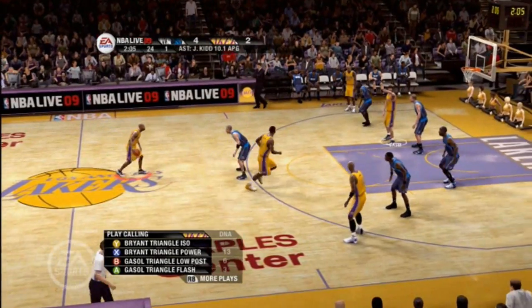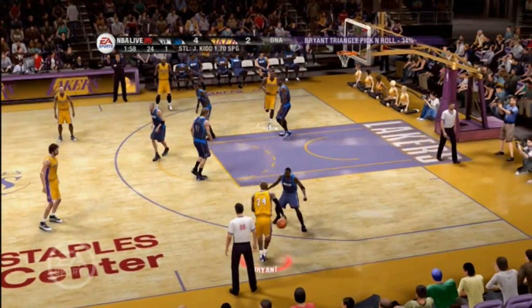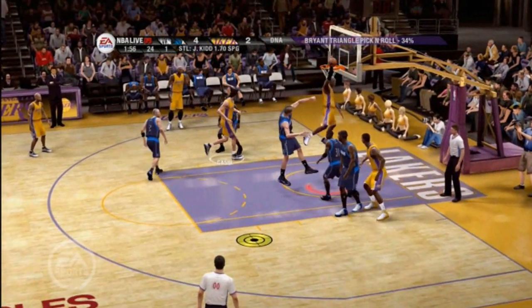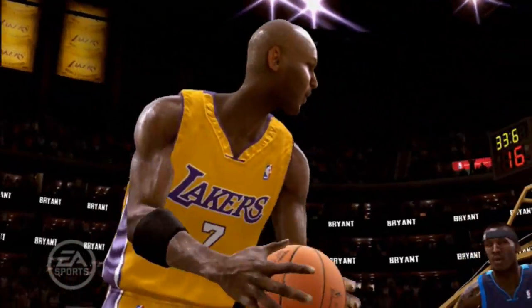The goal is to make the strategic element of our game more accessible and intuitive by simplifying the controls. Not only can I finally run the Lakers signature triangle offense, but I can run it through Kobe Bryant to get him in the post or on the wing for an isolation. If that isn't the best option, I can decide to run it through Pau Gasol or any of my team's favorite players.